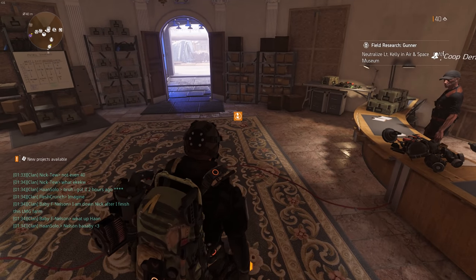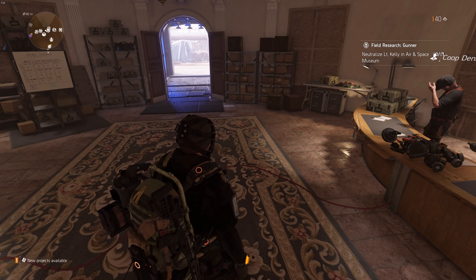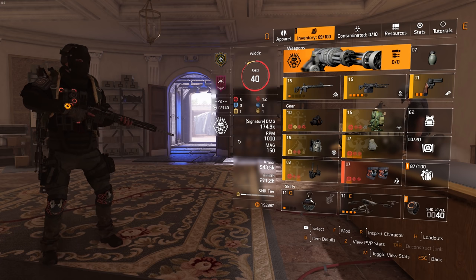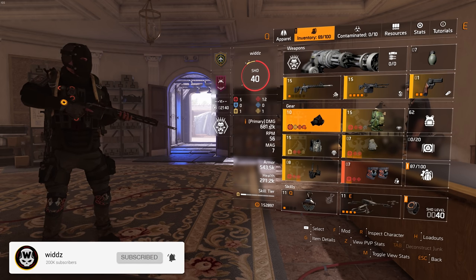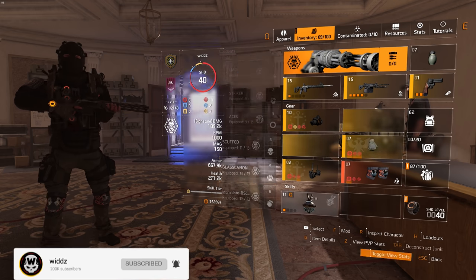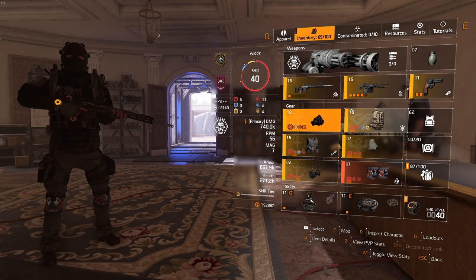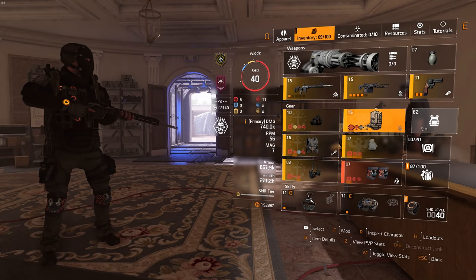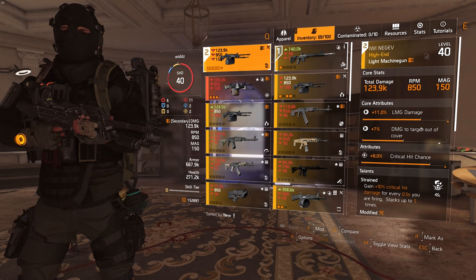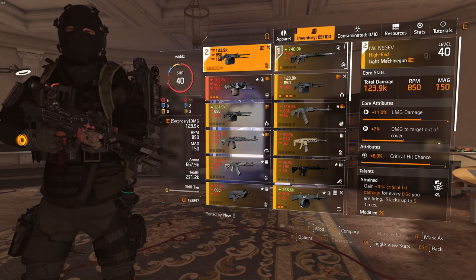I had a lot of questions about what build I was using yesterday. It's a glass cannon DPS build — the best damage build in the game as far as I know. Let me equip it here. So to do a damage build with Gear 2.0, you want weapon damage, critical hit chance, and critical hit damage everywhere. The best gun in the game right now is the Negev — it's an overtuned LMG.